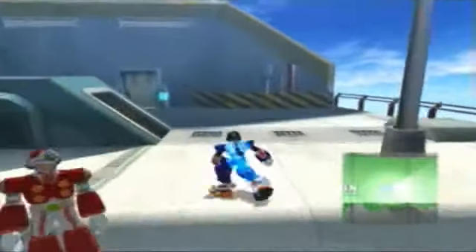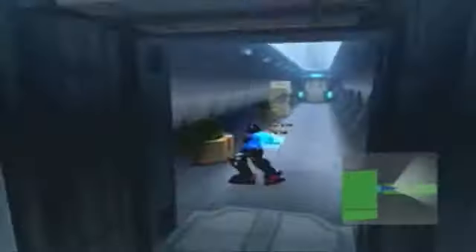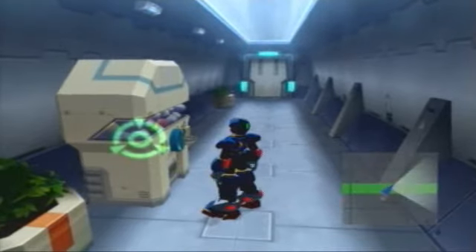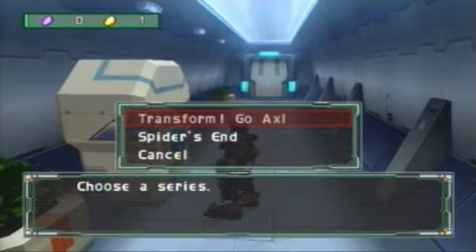I'm down at the bottom because I told you I was going to show you where the vending machines are. So here we go. This one here used to be Massimo and Shadow's Betrayal. Now it's Transform, Go Axel, which is Yulfat Factory. Spider's Den, which is the last chapter we just did.